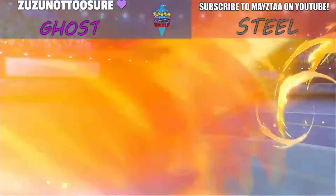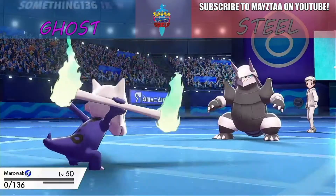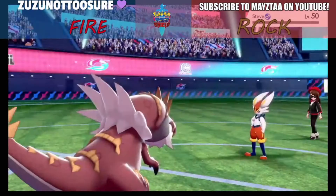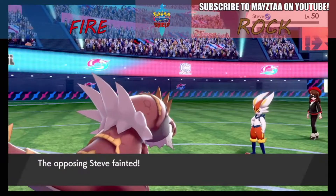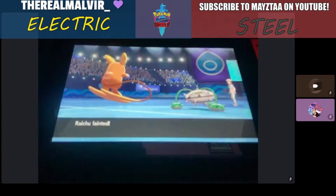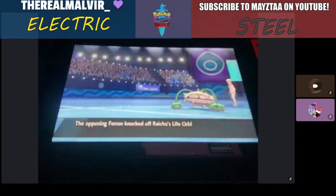Last time during round one of the Elite 18 tournament, the Steel type defeated the Ghost type. Rock demolished Fire, and the Steel type took down Electric with a big fight.